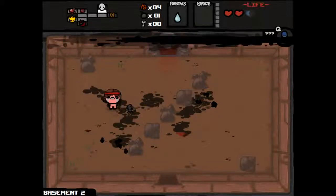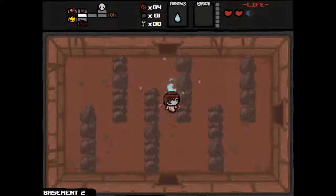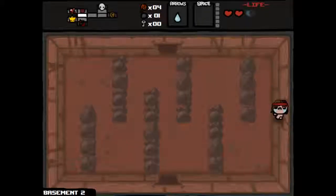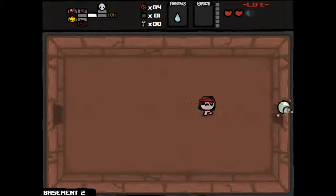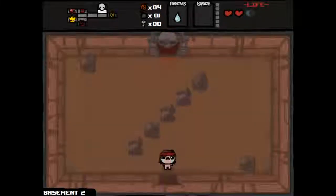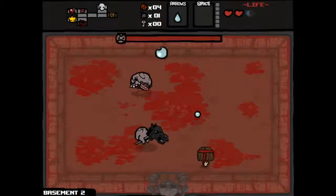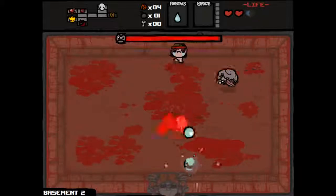Alright, pill — let's see what we got here. Telepills. There are two likely spots for the secret room, so I don't really want to check it out right now. And especially after taking that damage, I don't feel comfortable going into the curse room right now.